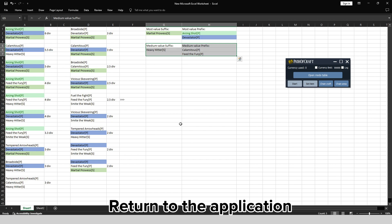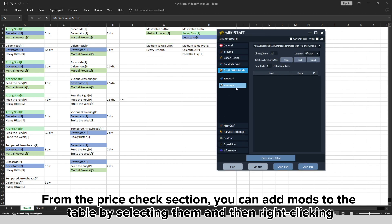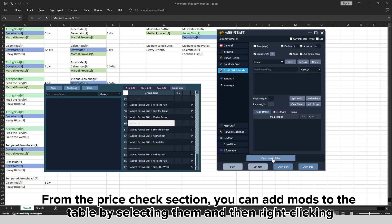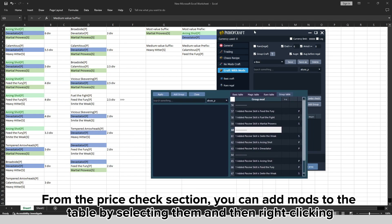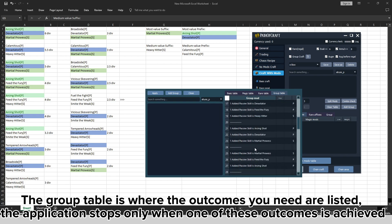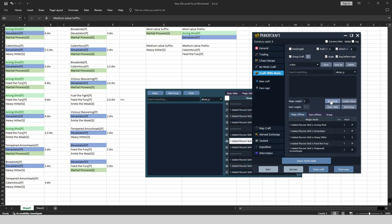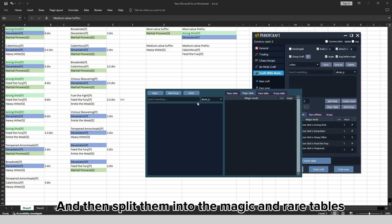Return to the application. From the price check section, you can add mods to the table by selecting them and then right clicking. The group table is where the outcomes you need are listed. The application stops only when one of these outcomes is achieved.